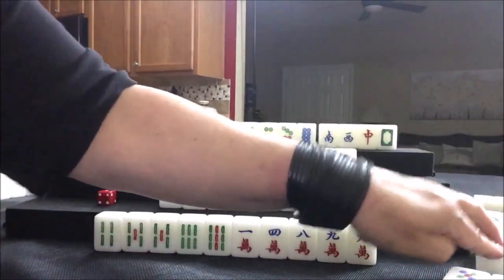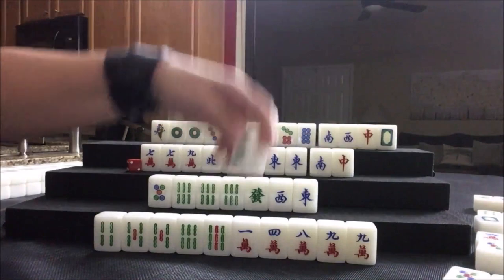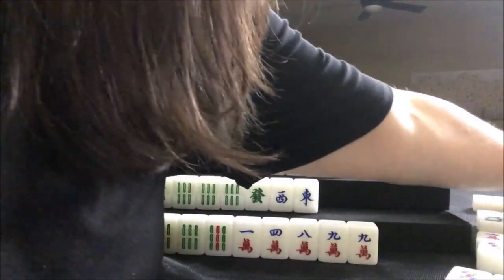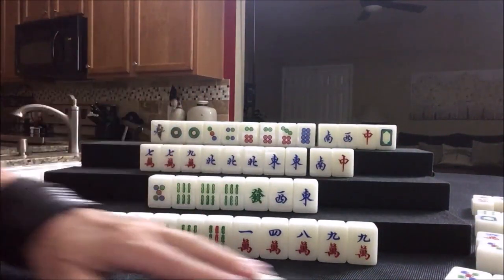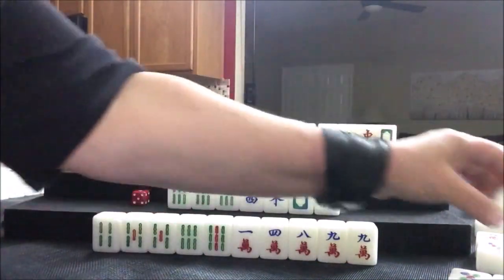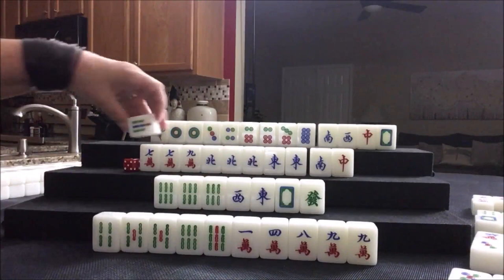Nobody can take it, so we'll draw. One crack — we want that, we want cracks. Let's get rid of these bams. Three bam — chow. Discarding three dot. Green dragon, green dragon — we need to pong. Let's get rid of this green dragon. Nobody can take it. We're going to draw four crack. Let's draw seven dot. Nobody can take it, so we'll draw white dragon. There's one green dragon out. Let's get rid of this five dot.